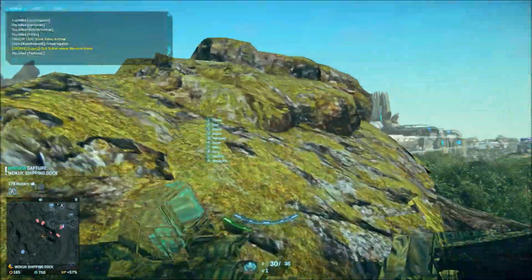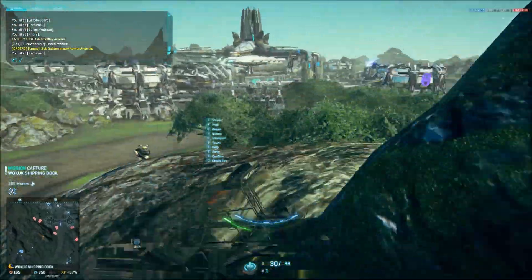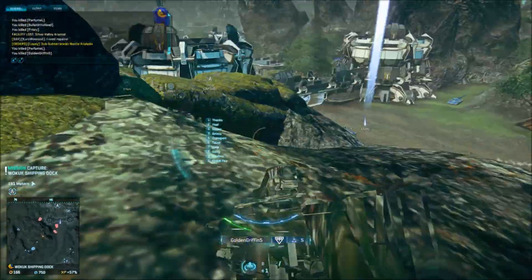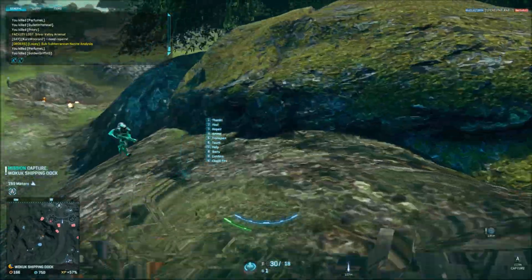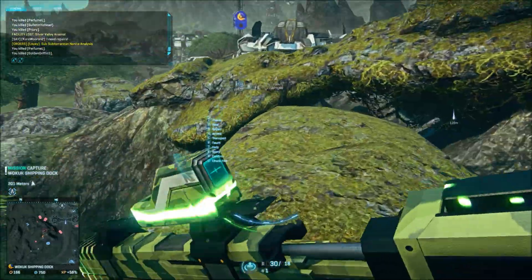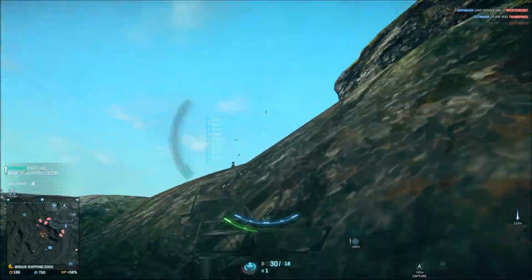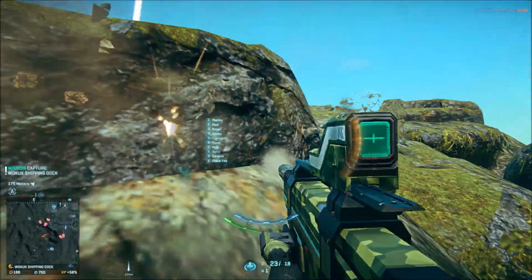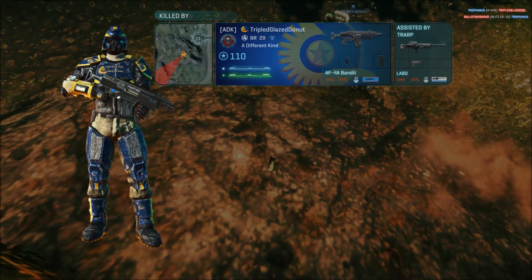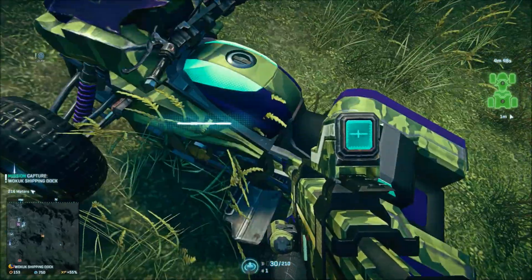This weapon is surprisingly accurate for an SMG, which only works to complement its damage at range. The NS7 PDW has a 0.05 bloom per shot, meaning that at longer ranges, bursting is necessary to maintain accuracy. It also has a 1.5 times first shot multiplier, which is the lowest of all the SMGs. This means the weapon will kick up only slightly more for the first shot, allowing you to easily stay on target when bursting. The weapon will pull up and to the left, but will occasionally jump to the right. The problem is that these jitters to the right are random and can't be compensated for, therefore limiting your effectiveness while aiming down sights.